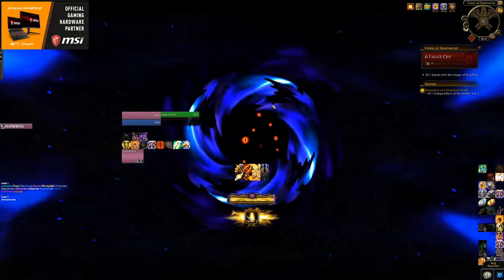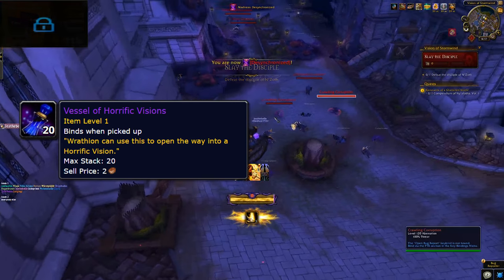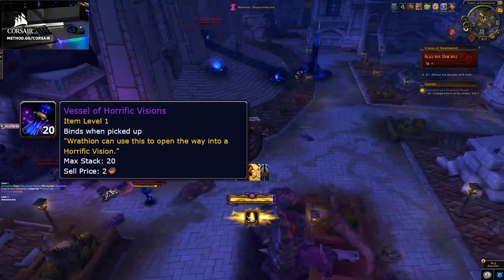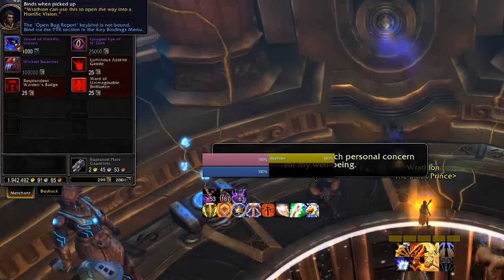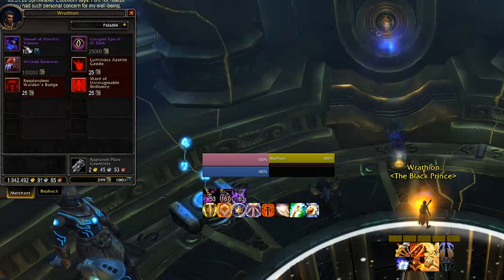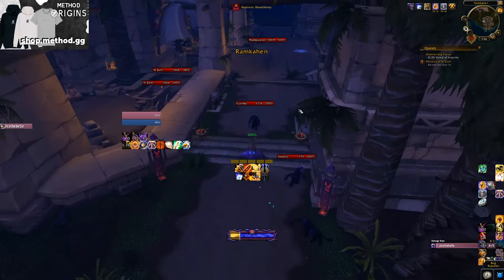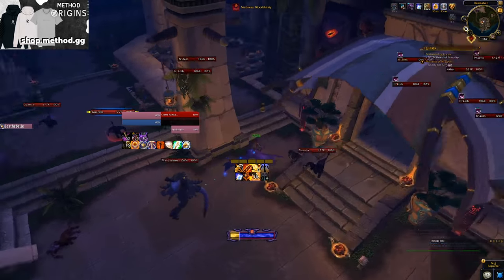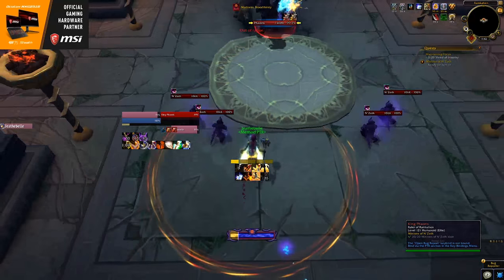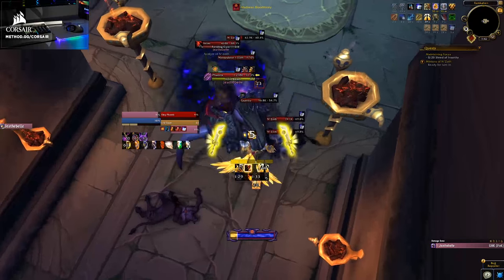You can't enter a Horrific Vision until you have a key, and if you're going to do it in a group, every member needs a key. The key — called a Vessel of Horrific Visions — costs 10,000 Coalescing Visions, bought from Raytheon in the Chamber of the Heart. Coalescing Visions are only used to buy keys. Every week there's an N'Zoth Assault in either Uldum or the Vale of Eternal Blossoms. Completing this weekly assault will give you 10,000 Coalescing Visions — an easy, non-grindy source of one key per week.